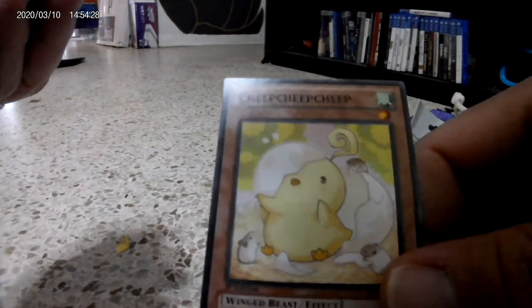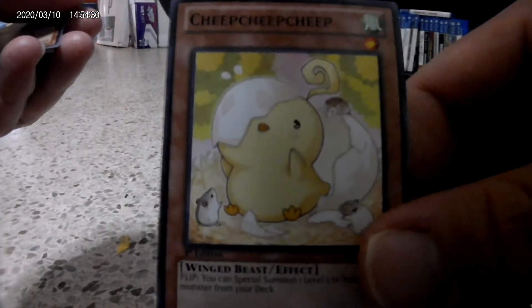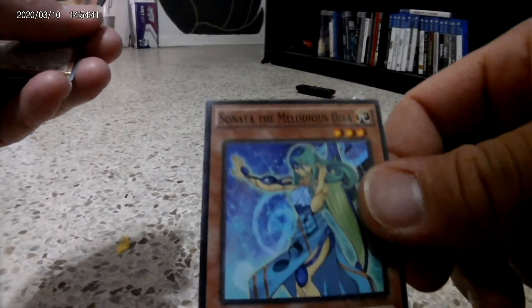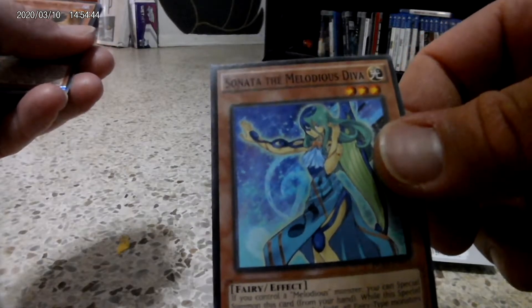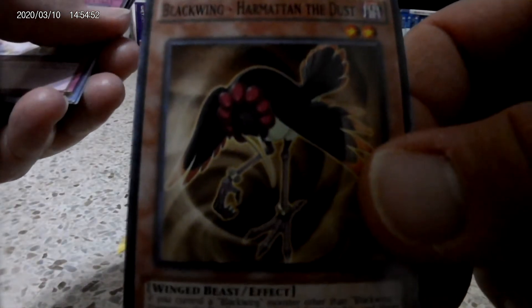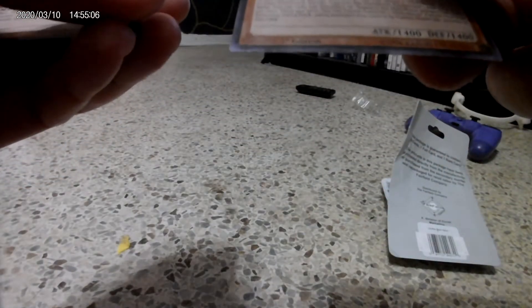A little cheeky here — cheap, cheap, cheap! So cute. We have Sonata the Melodious Diva. We have Blackwing. We have Beckoning Light.